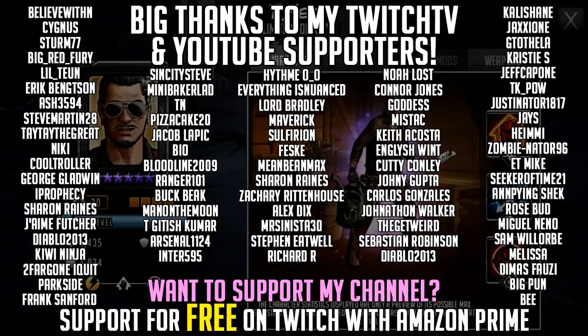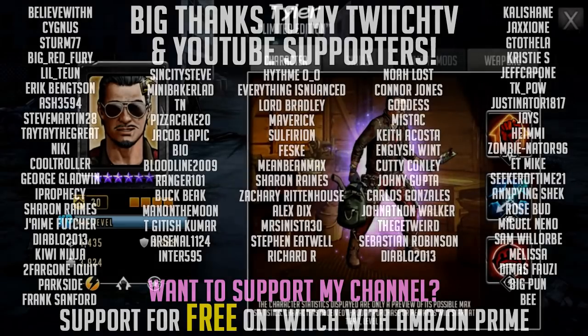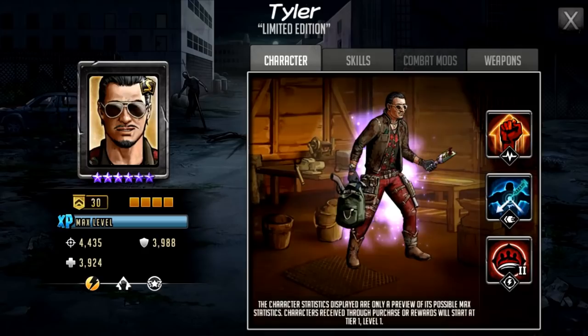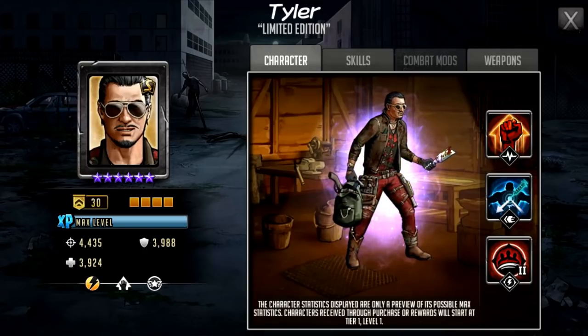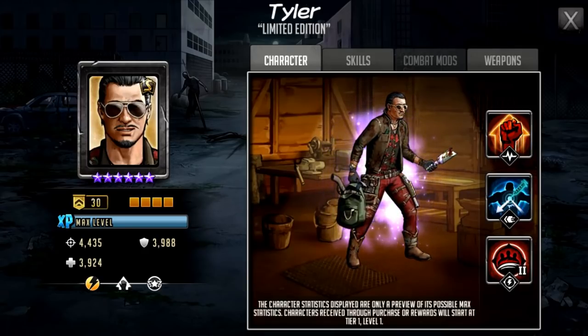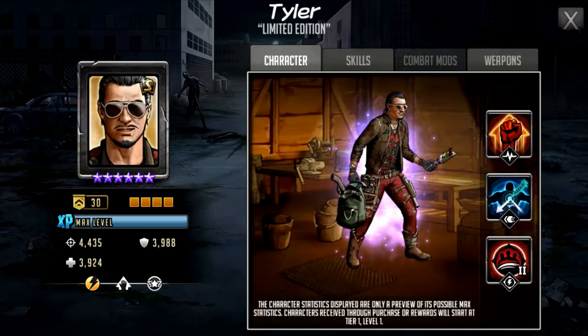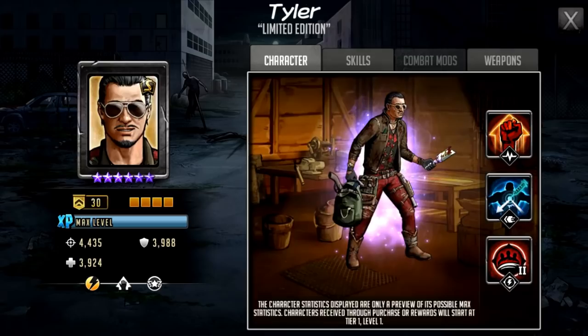Hello survivors and welcome to another Walking Dead Road to Survival video. In this video we're going to be taking a first look at S-Class Tyler. This is the gold bricks character coming into the next crate. We have seen him a little bit but it is nicer to see in a full dossier layout. We're going to look at the character himself visually — he looks actually kind of cool, one of the coolest free-to-play characters we've had. He's got a unique weapon in his hands, the flashing broken bottle.